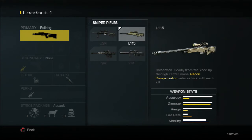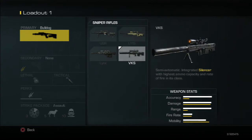The L115 is the other bolt-action sniper rifle, which I find is better than the USR. This is probably going to be the sniper that all the quickscopers use and all the phase guys. It's pretty good — it's got a very large one-shot kill range. It's just a very good gun.